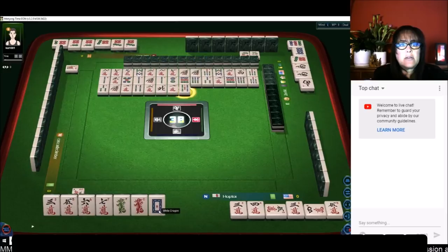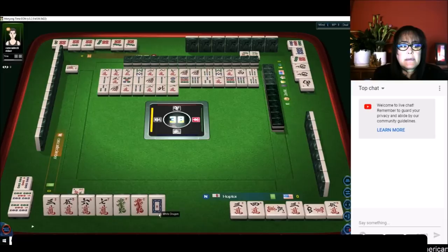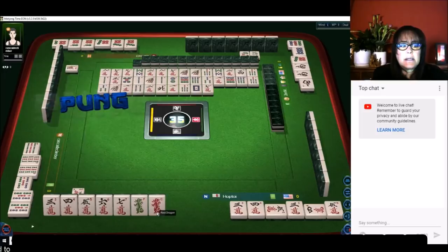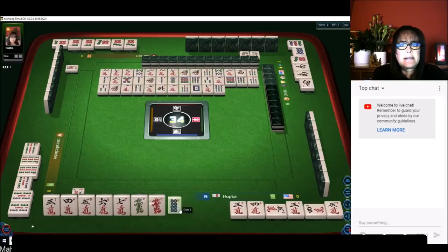Pung. Five bamboos — they could be playing all pung; they may or may not be in all dots. We'll discard a white dragon. The number tiles are much more flexible, so we have three through seven now. Pung — let's see if we can get some cracks.